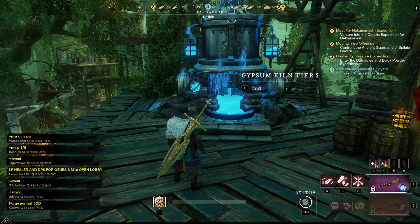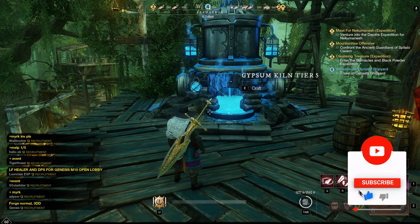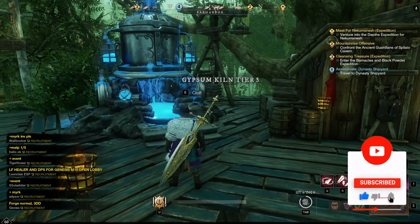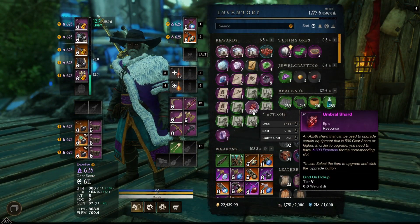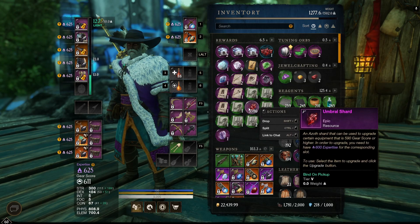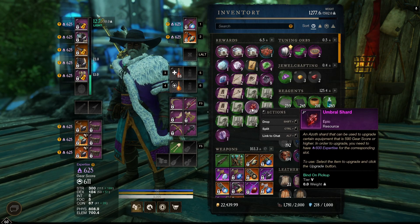Hello fellas! Today I want to show you the best method using which you can farm Umbra shards in your world. As an example, I have now 3,500 Umbra shards and now I will farm 2,000 Umbra shards in 1 minute.